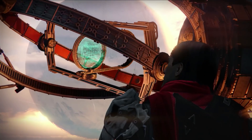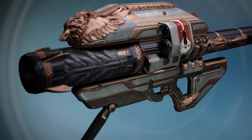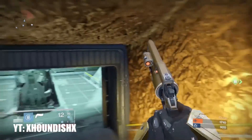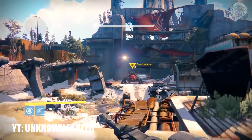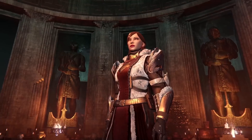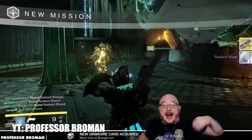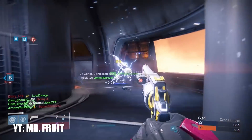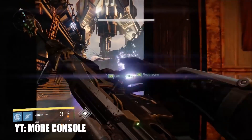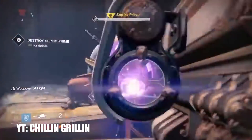Year 1 Destiny 1 veterans may remember rocking the fabled arc hand cannon Fatebringer, the solar sniper rifle Black Hammer, and the exotic rocket launcher Gjallarhorn for a good portion of their playtime. All three have been turned into exotics at some point — Gjallarhorn always being exotic, Black Hammer becoming the Black Spindle then the Whisper of the Worm, and Fatebringer having been exotic with Rise of Iron and later brought back as an adept legendary in Destiny 2. These weapons were the precursor to pinnacle weapons, because they simply were a part of everyone's inventory.